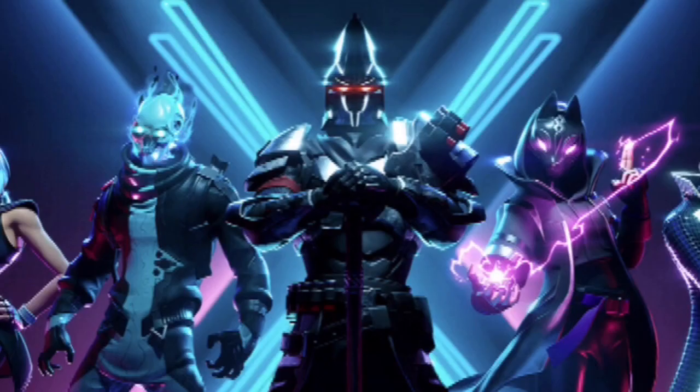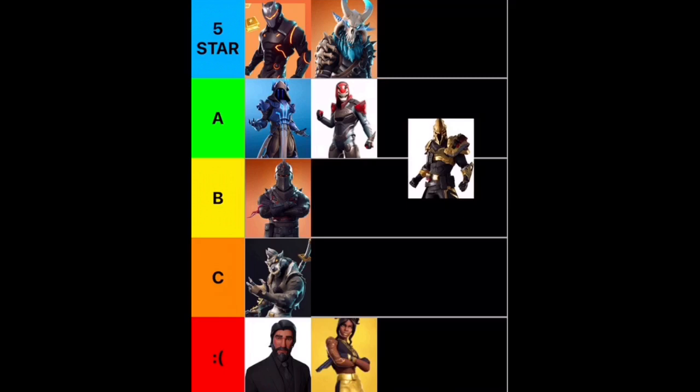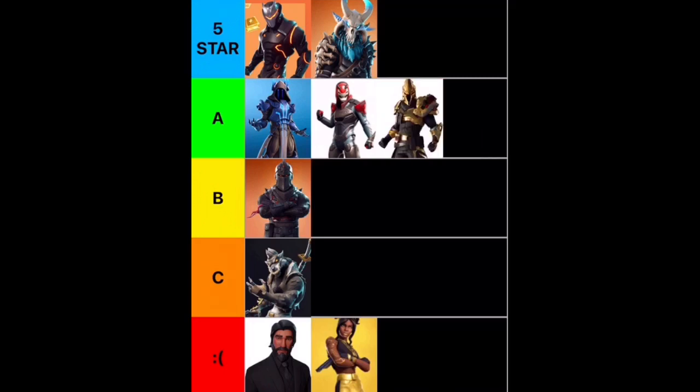Moving on, we have Season X, or Season 10, the tier 100 skin — Ultima Knight. Honestly, I think this is better than the regular Black Knight. I wouldn't put him in 5-star, so I'm going to stick him into A, because I don't think he's a B. He's got way more styles than Black Knight — he even has Black Knight styles in red, gold, and silver, which looks just epic. So he's going to go into A tier for me.